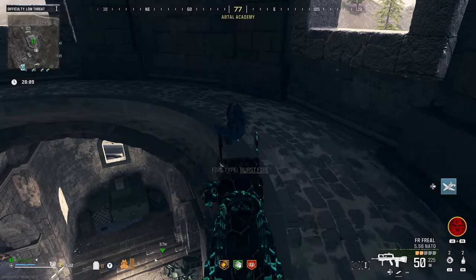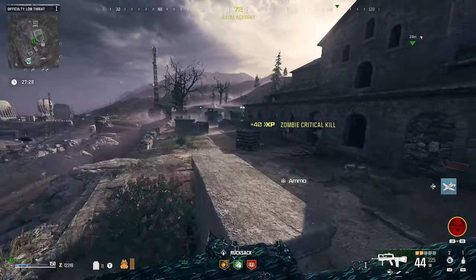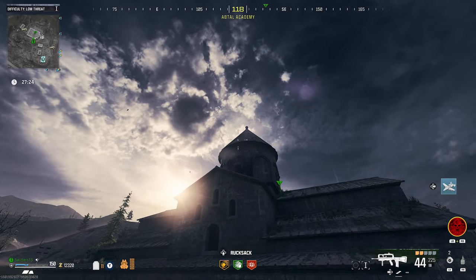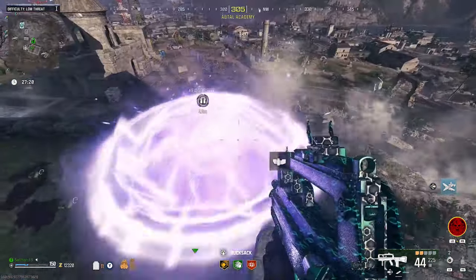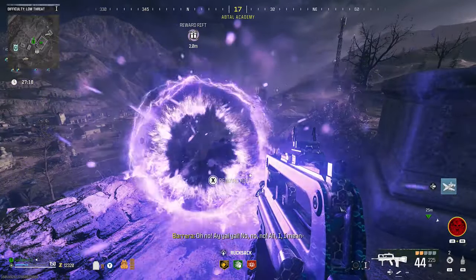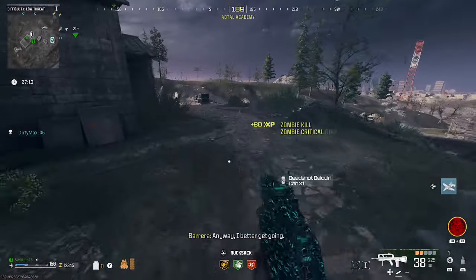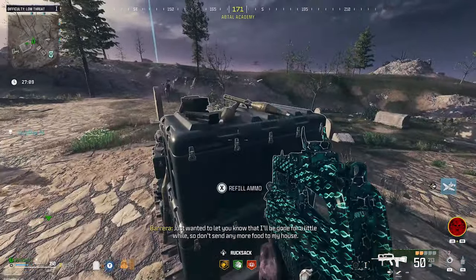We're going to go downstairs and throw a Semtex through the window. Hop up on this tomb right here, aim, toss it through the window, and then you will get the portal. There is also an ammo pile out front of this church, so if you miss you can go refill your Semtex and do this again until you get it. And that's Deadshot Daiquiri.